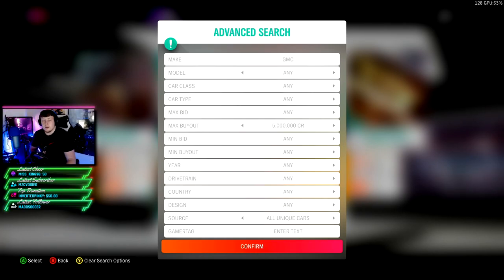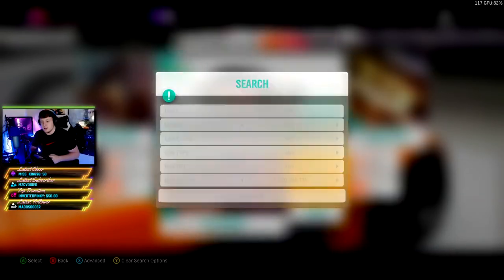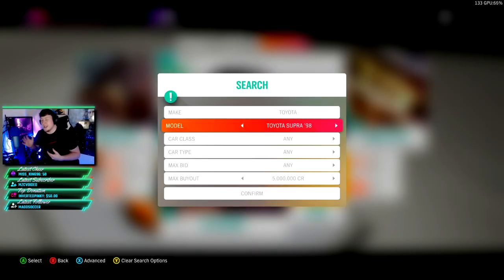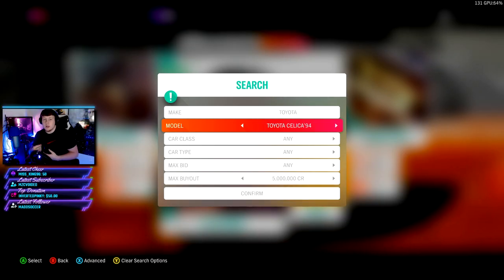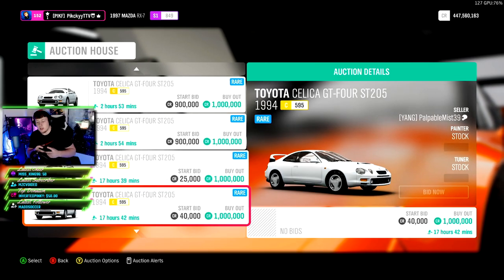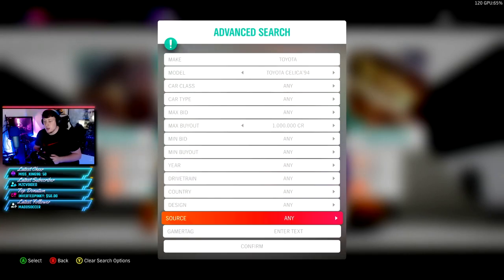Another filter you can try is Toyotas. If you play this game you know a lot of Toyotas are worth a lot of money — Trenos, 92 Supras are worth a lot, while 98 Supras aren't as much. This filter whittles those out. It also includes MR2s, GT86s, Corollas for about a million, and the Celica 94 — usually around 700 to 900k, sometimes up to a million. You can make some pretty easy money — apply the half rule; the lowest car will be around 500k.